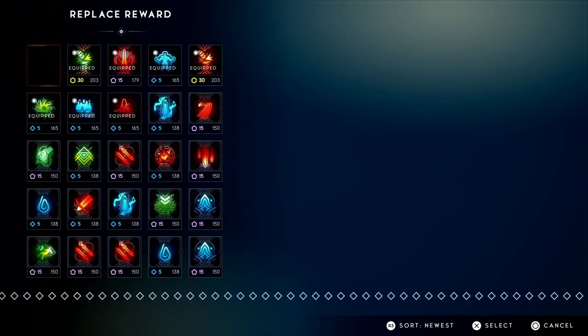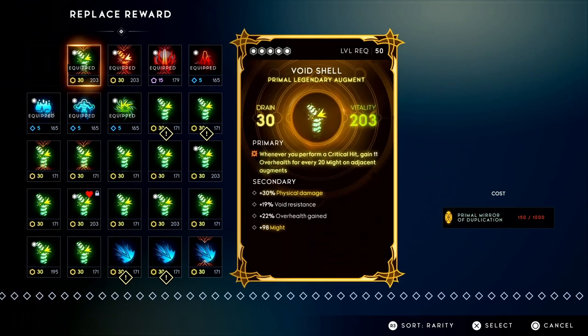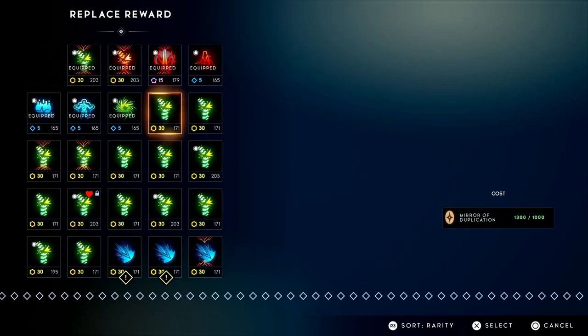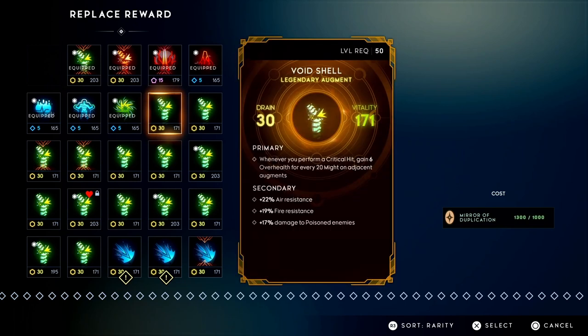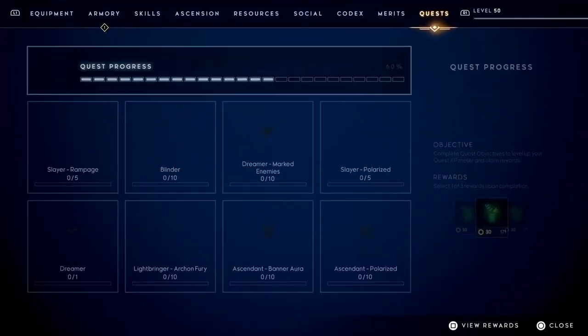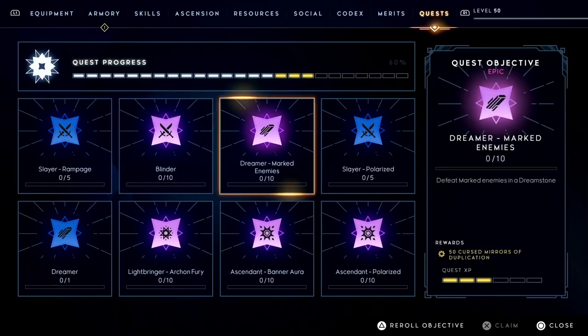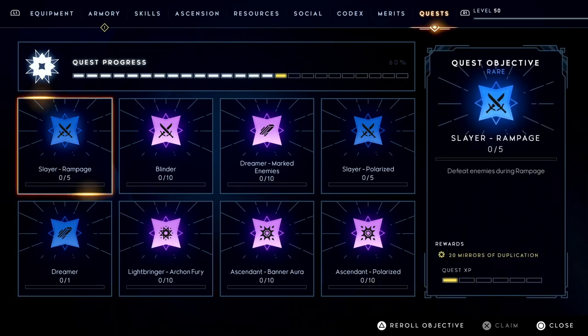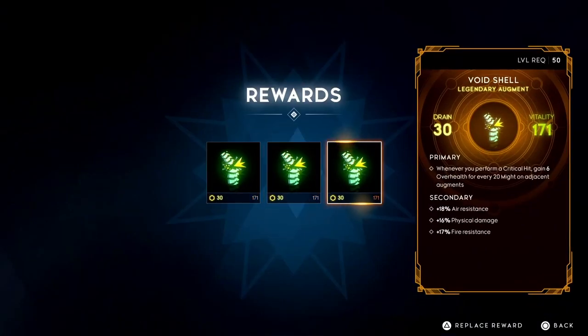Once you complete that quest, it lets you choose between three different Void Shells — if that's what you set as your reward. Each of those Void Shells will have different secondary stats and sometimes different primary stat numbers, so you can pick whichever is best for your build. The Quest feature is something a lot of people haven't been taking advantage of, but it's a really good way to get better primals, better cursed items, and exclusive dual primary weapons in the specific rolls you're looking for. Changing your rewards gives you a chance to pick between three options with the stats you want.